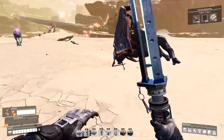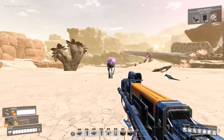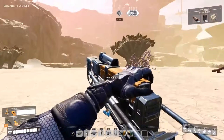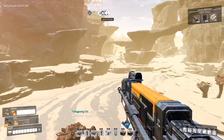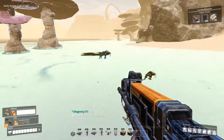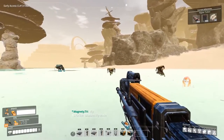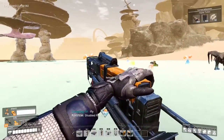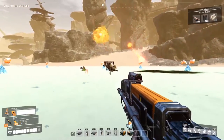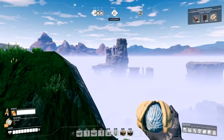Before going into further detail about specific enemies, let's talk about your health. You have 10 squares of health in the bottom-left corner of your screen, and each square provides 10 HP — that equals 100 hit points total. If you happen to lose half a square, a whole square, or even two squares, there are ways to remedy that.